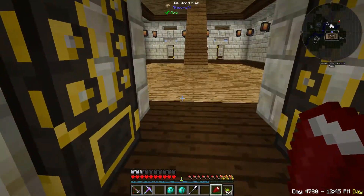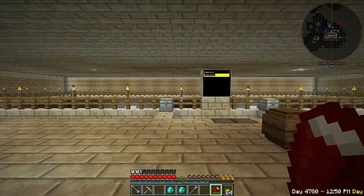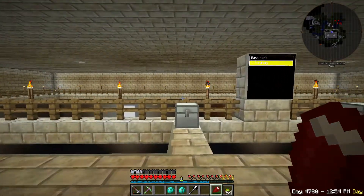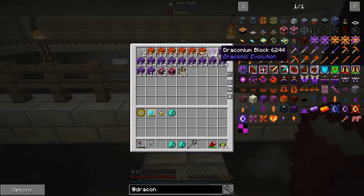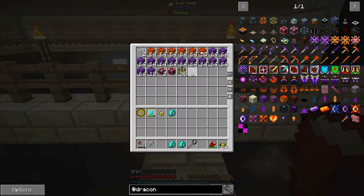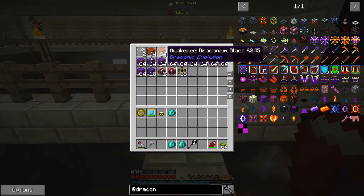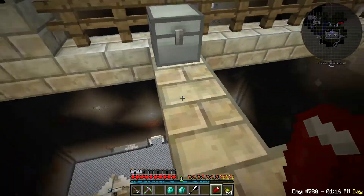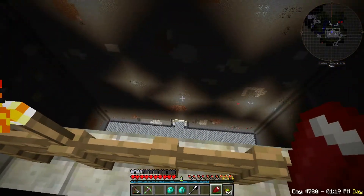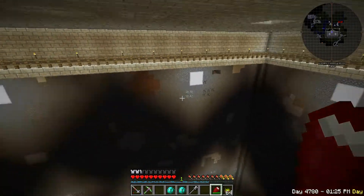If we go downstairs here, we can see this is where Apache had the energy spheres. This shows how many blocks are contained in each one - including the core stabilizers and the charging pylons and all of that stuff. He had two of these, so that's what was causing the lag and causing the server to fall way behind.